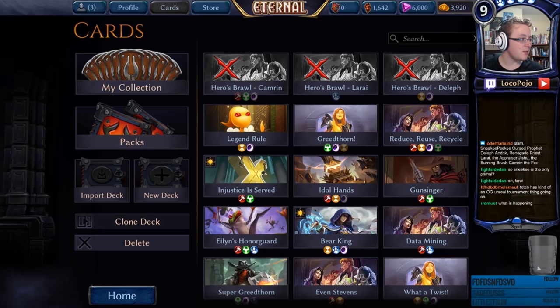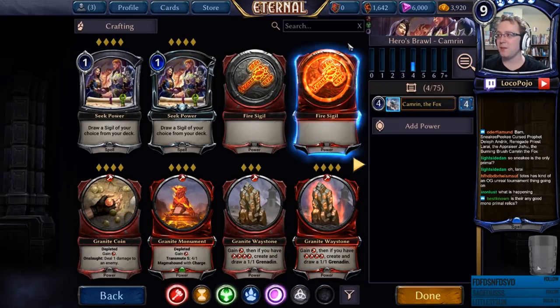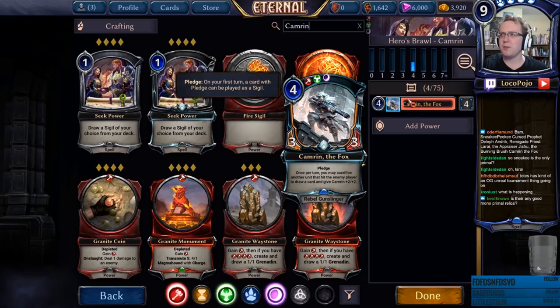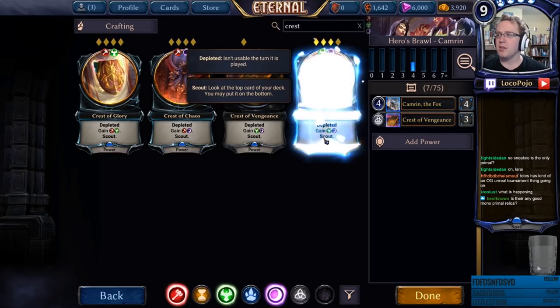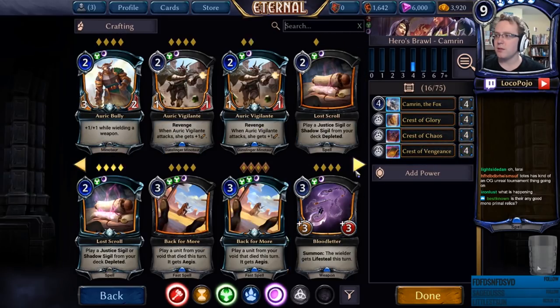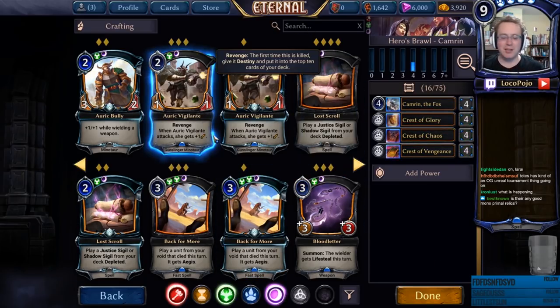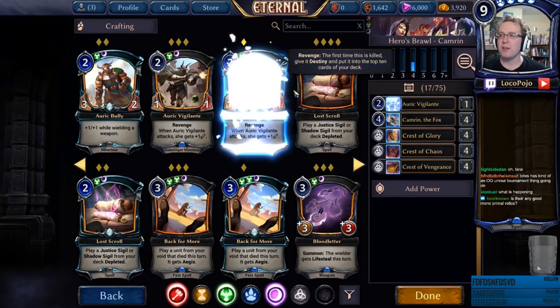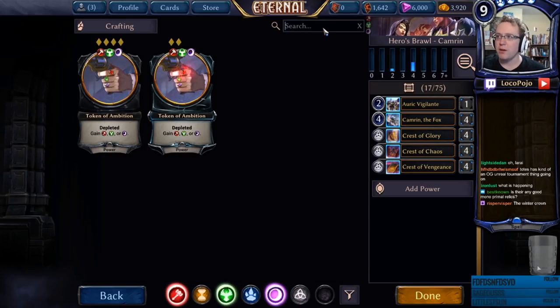Ready, set, go. We're brewing with these three cards, singleton format, except we're running the full 75. First things first, we've got Cameron. I believe non-power cards were allowed, so we can run crests and that kind of thing — we're probably not trying to mess up our own power base. Actually, it might be non-sigil cards. I might already have this rule wrong.